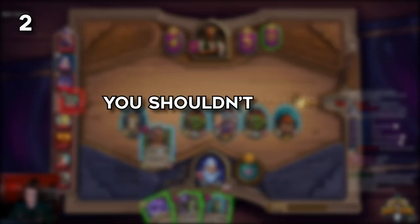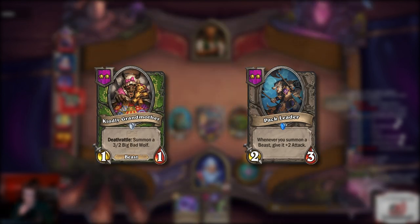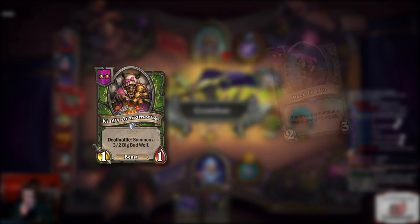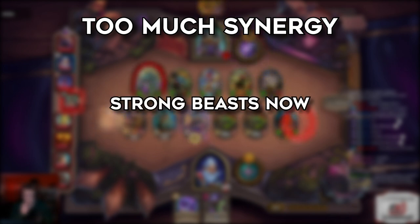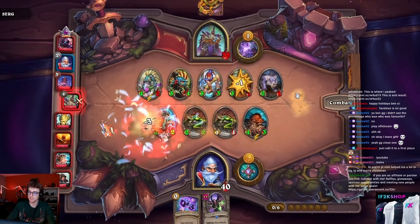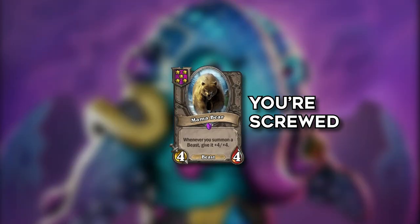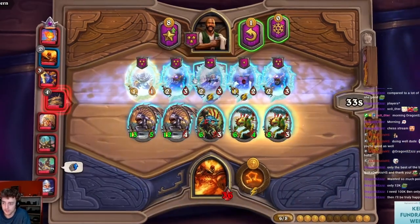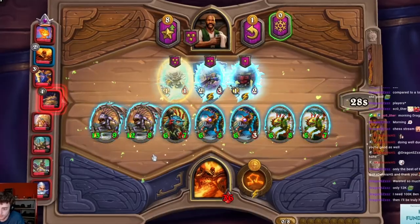Number two: you shouldn't value synergy too much. Sure, a Pack Leader and Grandma combo is pretty cute, but in a couple turns you might have to sell one of them. If you get baited into too much synergy and start picking up all the beasts, you'll be trapped in a strong beast composition for now but a really weak beast comp late game. You have no flexibility or options, you can't sell your stuff without getting too weak, and if you don't find Mama Bear you're screwed. Some synergy is fine if it's the most stats you can put on the board — just be careful not to fall into tunnel vision.